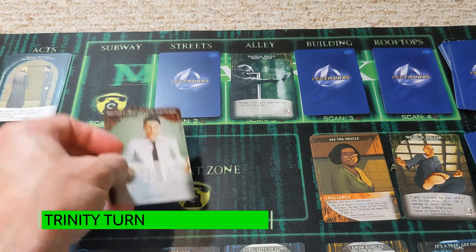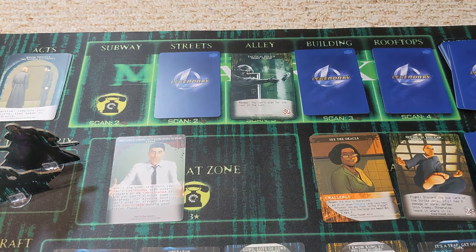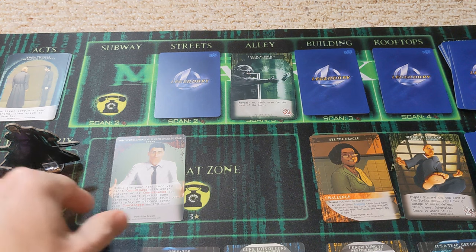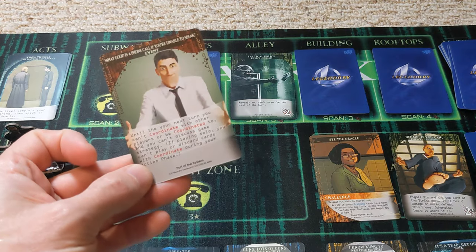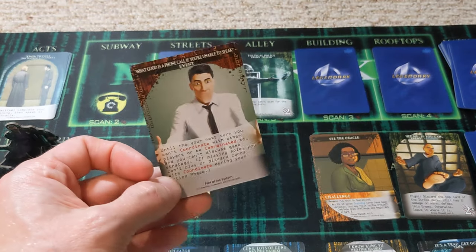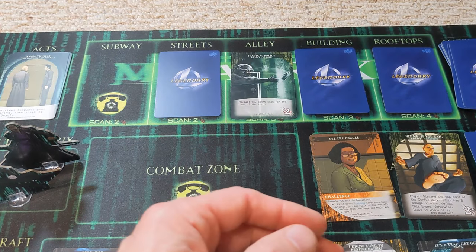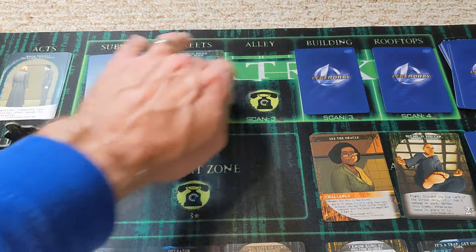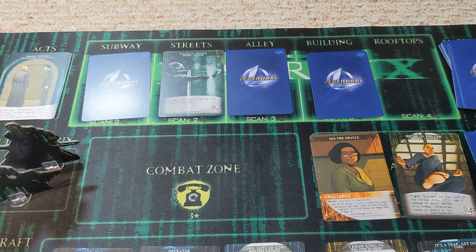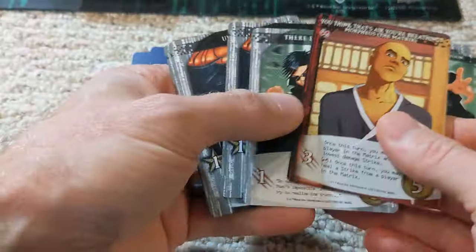This card moves into the combat zone, and once again Trinity is hit with the 'what good is a phone call if you're unable to speak' card. That's a bit of a bummer but not the end of the world. It can't be coordinated to. We have four to spend, which would be useful if we can get out of the matrix.